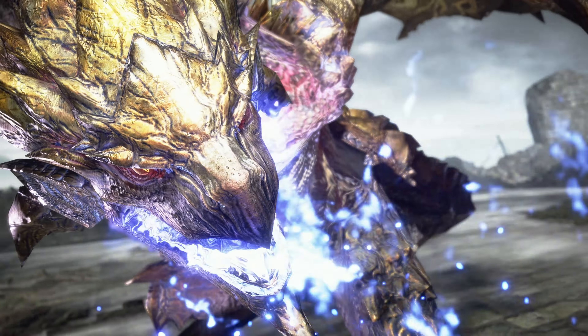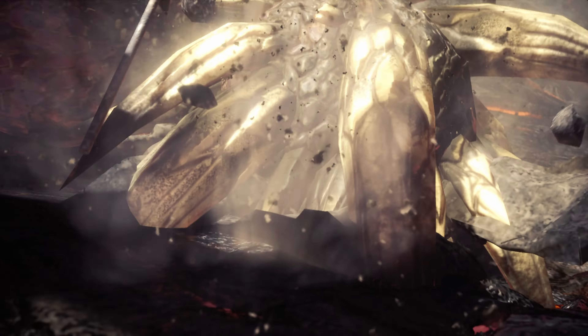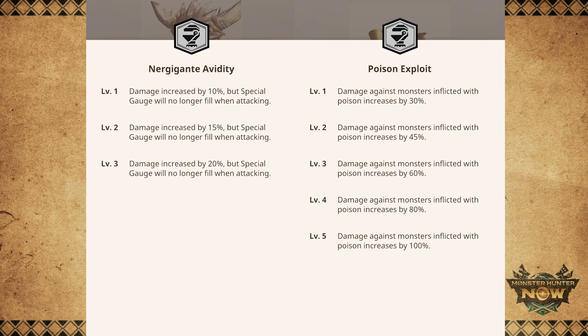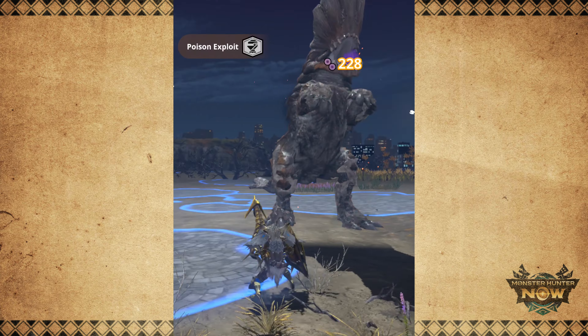Using the new skills Poison Exploit and Ner Gigante Avidity, we can get bigger and better damage in Monster Hunter Now. These new skills provide some massive damage buffs. In this video, I'll be showing you guys an armor set that combines these two skills together to make a build that outputs insane burst damage.